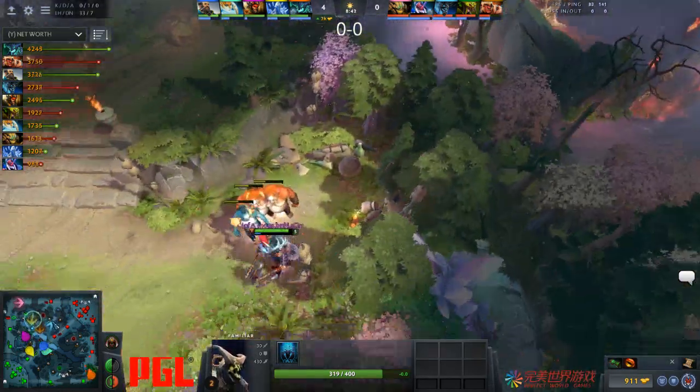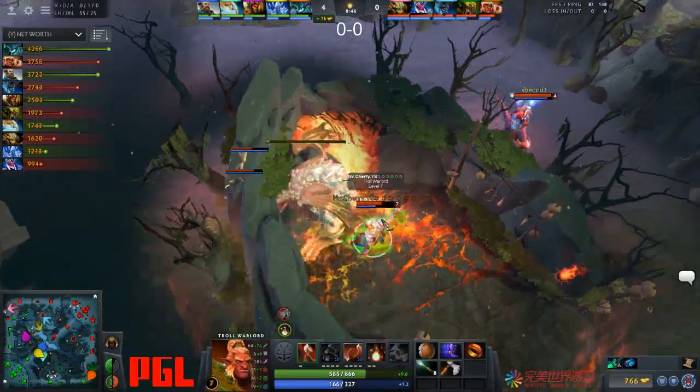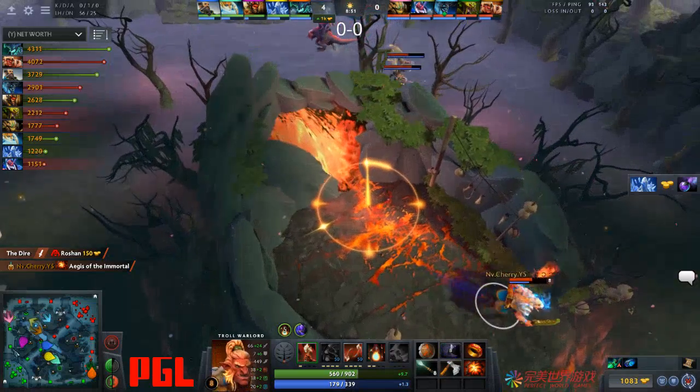Rod, this is some TI-level winning strategy right here. It really is. Troll walks in and gets two auto-attacks off and they just get Rosh. It's a free Aegis. That's broken.